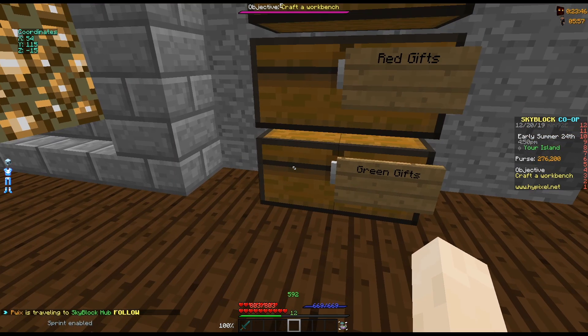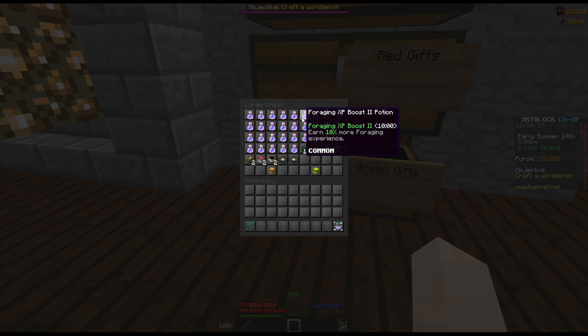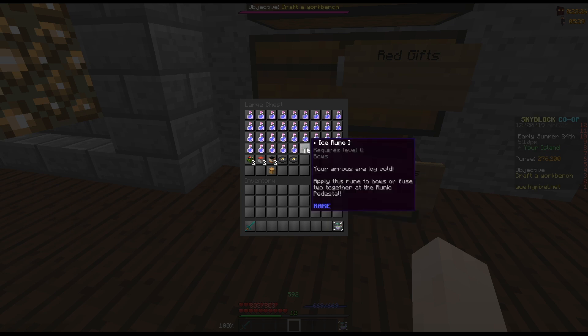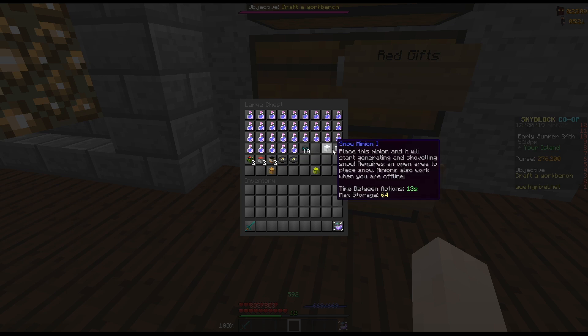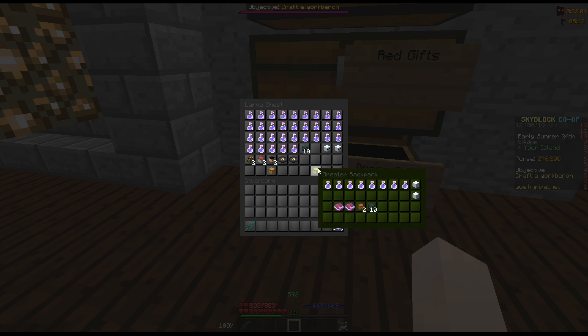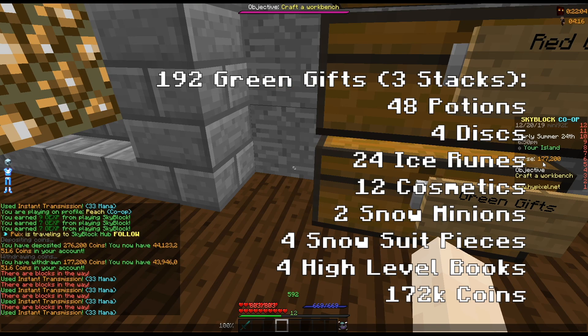Moving on to the green gifts: we opened three stacks, or 192 green gifts, and we got 48 random miscellaneous potions, four discs, 24 runes — the only rune available being the ice rune — 12 furniture skins, two snow minions which are actually pretty darn rare, four pieces of snowsuit: two boots and two helmets, and four books in total. We managed to get 177k and 200 coins in total.